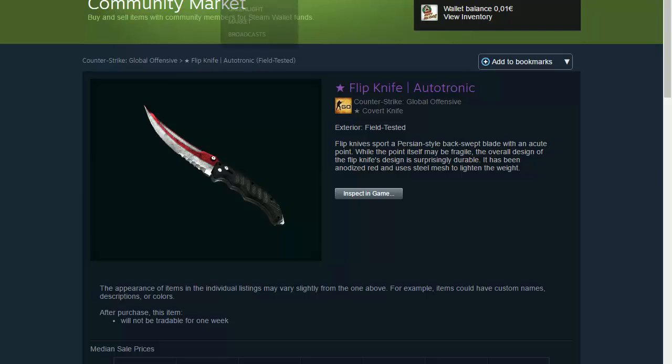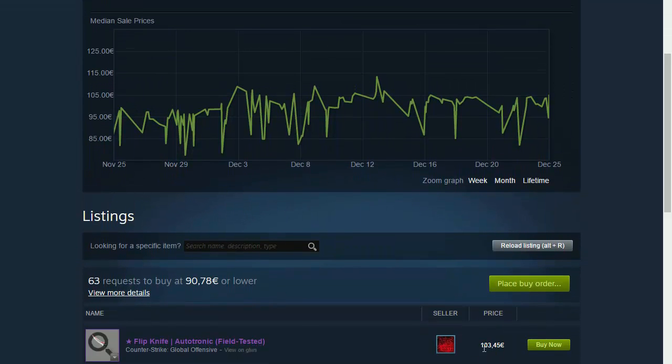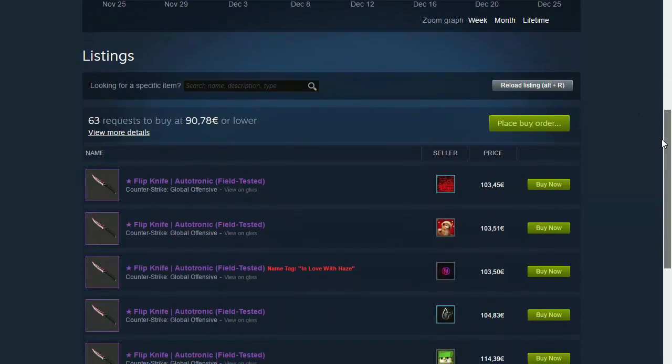The Flipknife Autotronic is the same for Field Tested and Minimal Wear, but the skin gets brighter as you guys can see right here on the red. It gets a bit brighter red as it goes higher in tier like Minimal Wear or Factory New, but for me, the darker the red is, the more beautiful it is. I hope it's going to be one of your favorite under 150 euros knives — this knife actually costs 103 euros as you guys can see right over here, going between 103 and 104.